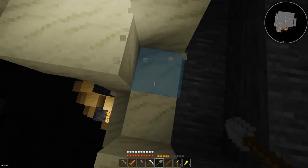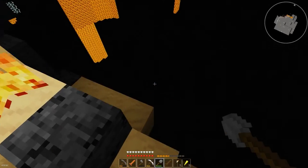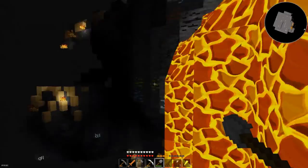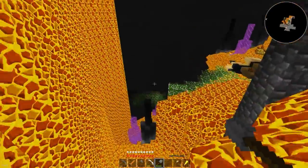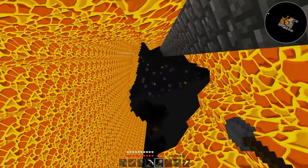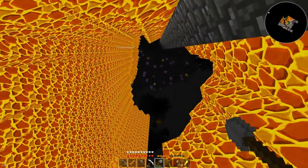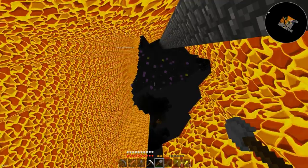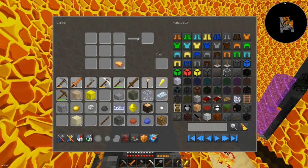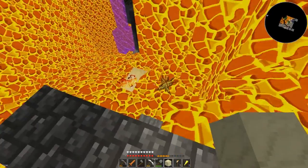I'm gonna get down here one way or another. There's some eternal fire. Oh no — let's fall away from the lava, get out of the lava. Okay, well this is quite the predicament I have found myself in. Fortunately, using the shift cheat that still exists, I was able to pretty much avoid any and all damage, which is good. However, I'm now pretty much surrounded by lava, as you may have noticed.